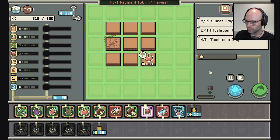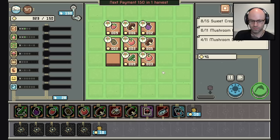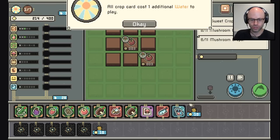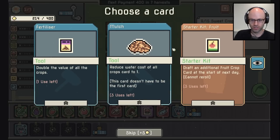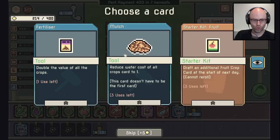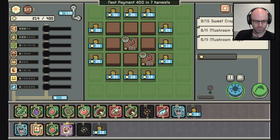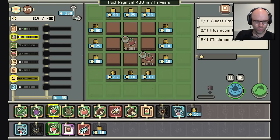Place me. 41 gold. I pay the loan easily. Summer is upon us — here's an additional sprinkler to help you. All crop cards cost an additional one water to play. Draft an additional fruit crop at the start of the next day, cannot re-roll. Double the value of all crops. Reduce water cost of all crops to one. Give me starter kit fruit and then give me another strawberry. I'm just going to play.